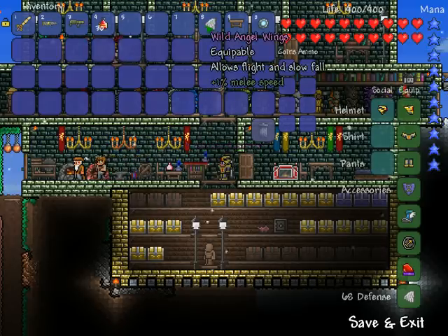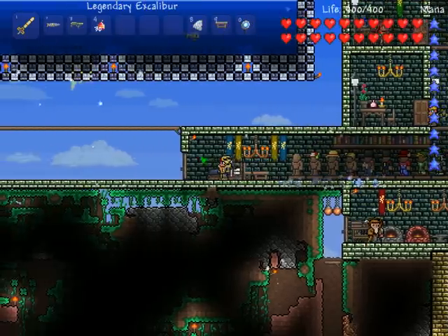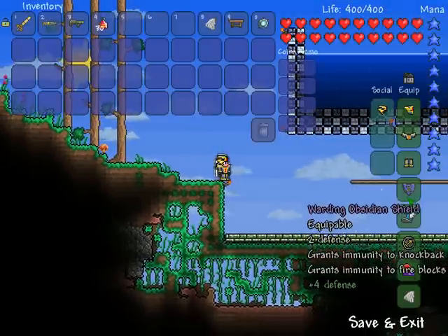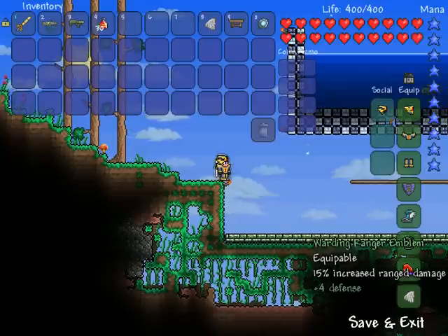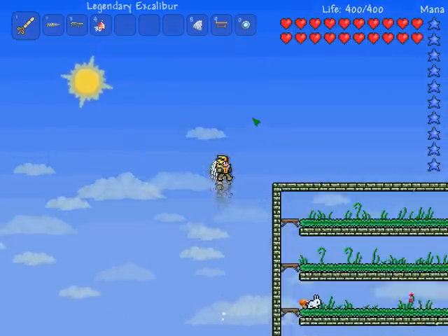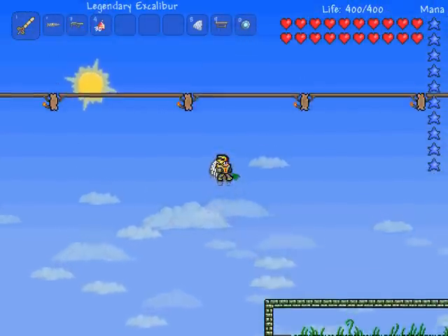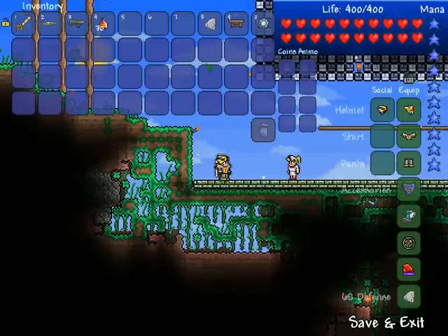I don't know why it's not listed, but the angel wings also negate all fall damage, which is pretty awesome. I'll show you — I have no accessories that negate fall damage except for the angel wings. I'll find a really high drop. I should be taking some damage when I fall, but I'm not. So you can just drop down with no damage.